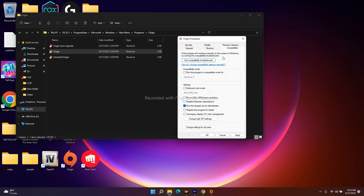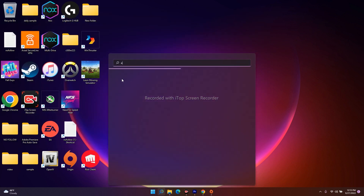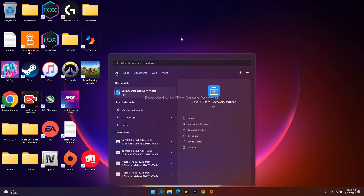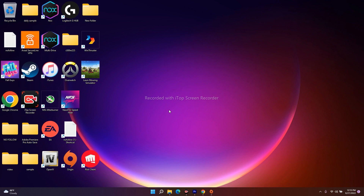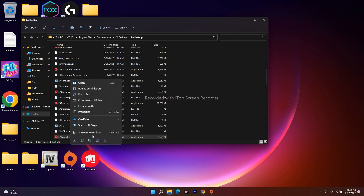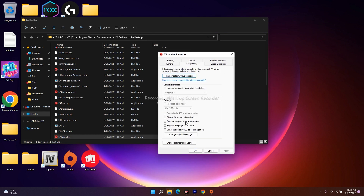You have to do the same simultaneously for the EA app. Search for EA in the search bar and use the 'Run as administrator' option directly, or open the file location. Right-click, select Show More Options, go to Properties, then Compatibility, check 'Run this program as an administrator,' click Apply, and then OK.